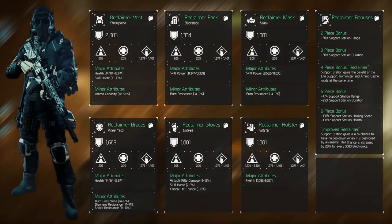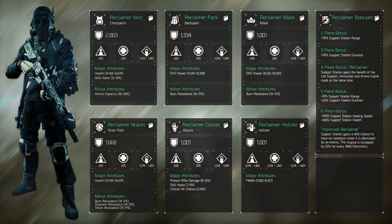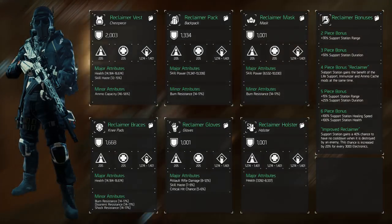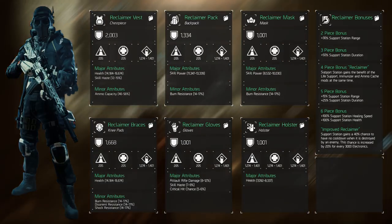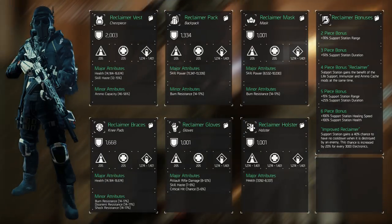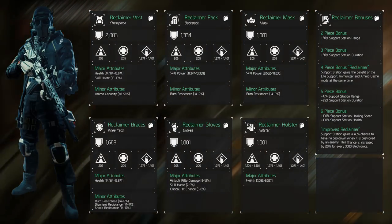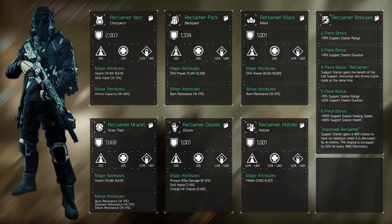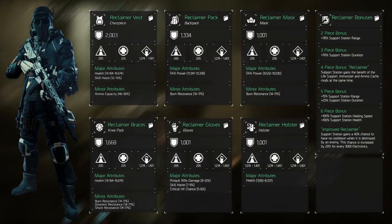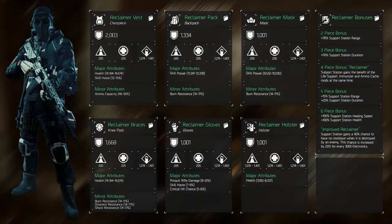The major attributes come down to health, skill power, and skill haste. Where there's an open slot, roll critical hit chance as this combines well with one of the weapons shown later. Assault rifle damage is recommended on the gloves as we won't use any other weapon class. The minor attributes matter less, but you generally want to roll ammo capacity instead of XP, and status effect resistances in this order: burn, shock, and disorient.